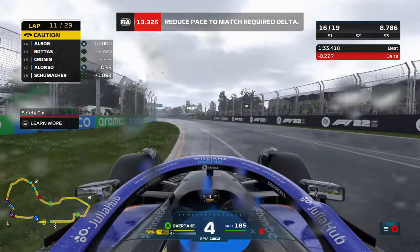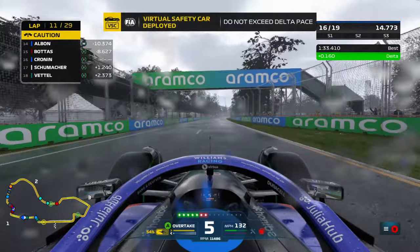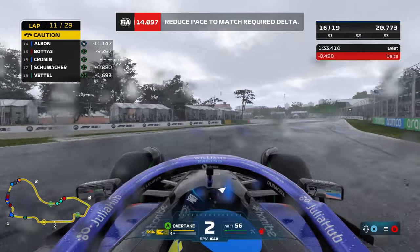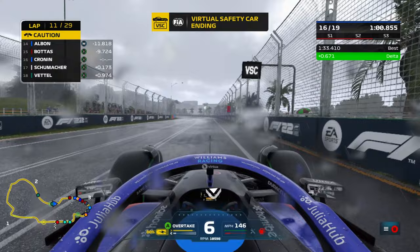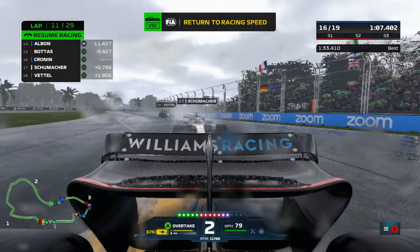The virtual safety car has been deployed, so that's slowing things down quite a bit. A full safety car would have meant potentially a change in tyres for some drivers to go on to fresh inters, so it's a good thing we didn't have that. We've still got a bit of work to do here to close up to the cars in front. Now we'll have to see how the weather reacts later on in the race — Schumacher and Vettel are still right there behind us as the virtual safety car comes to an end.